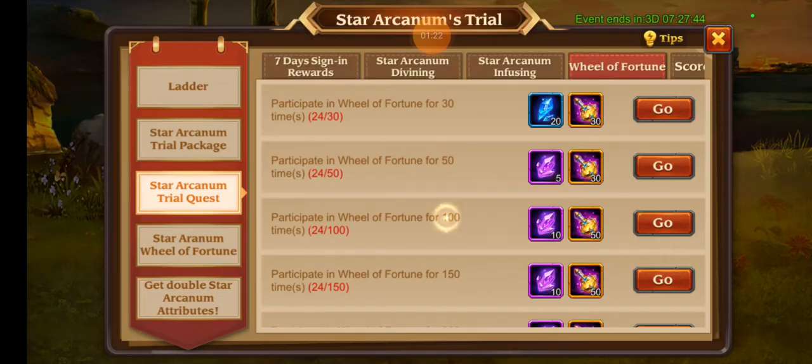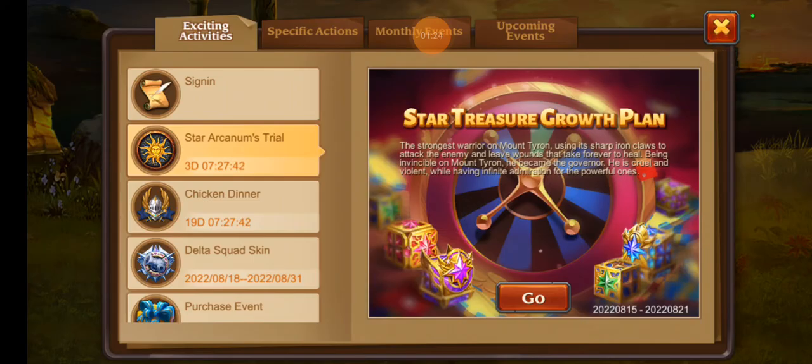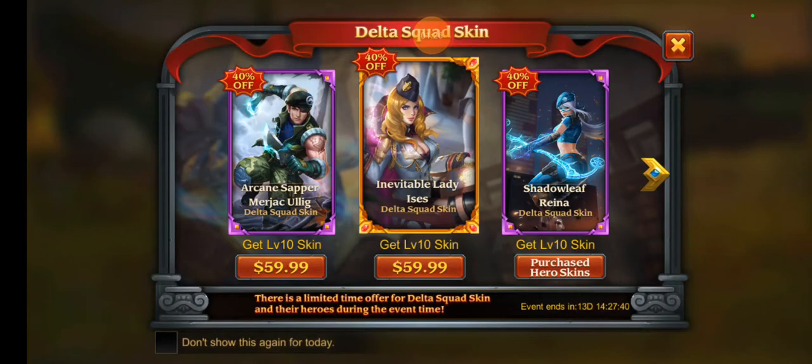So that was a bit of craziness. Let's talk about the Delta Squad skin event. I already have Shadow Leaf because I grinded her out when she was available — essentially what Swordsman skin is right now. You could get her skin fragments slowly by using her in every activity. I figured that event was going to happen today so I did it early and collected some fragments already.